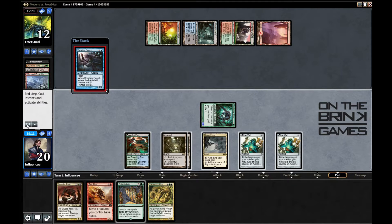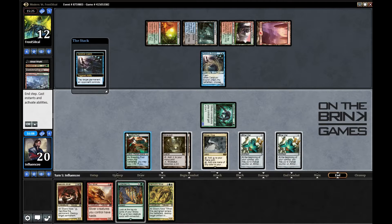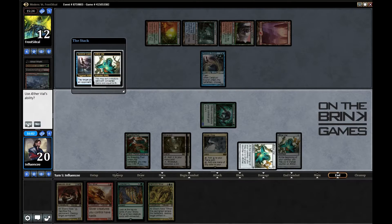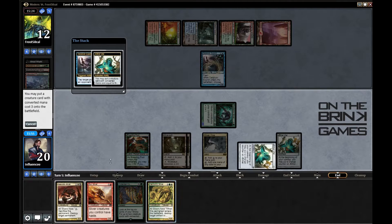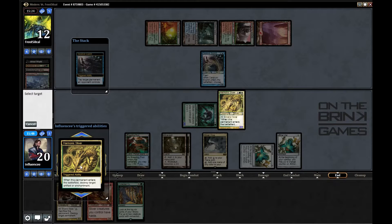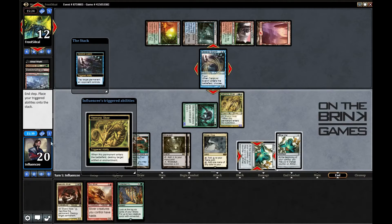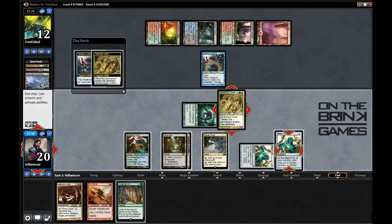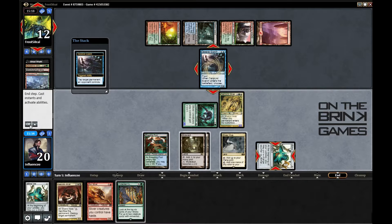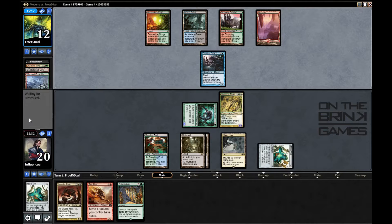He has Deceiver Exarch. Let's see what he wants to target — he wants to target that Aether Vial. In response, I'm going to put in Harmonic Sliver. Oh wait, I have to use its evoke ability — I have to use it. That's so gross, that's so bad for me.